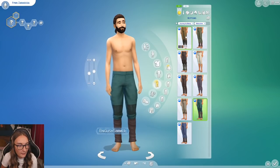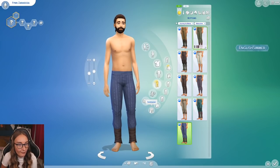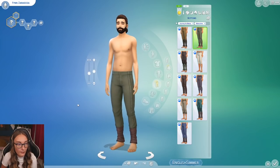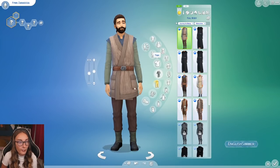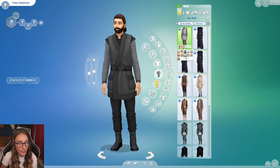Wait, are these the same as the feminine tagged ones? Oh, okay — they are different. There are definitely two different swatches. So these are the ones with the detail on the front, and then we also have ones with the detail on the sides. Then for the full body outfits, again some of these come with shoes.